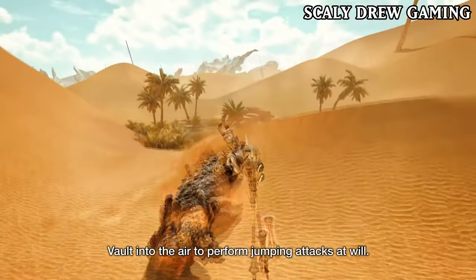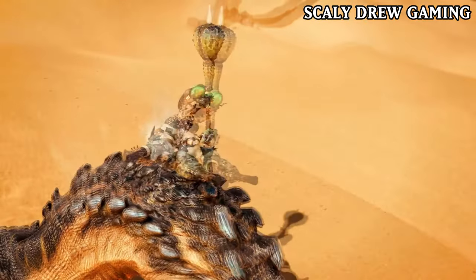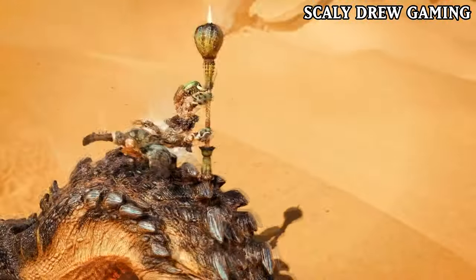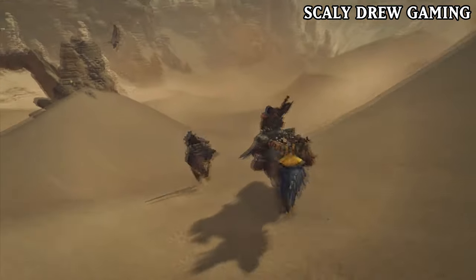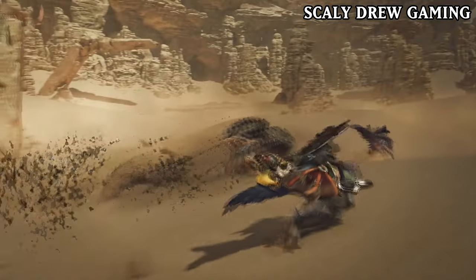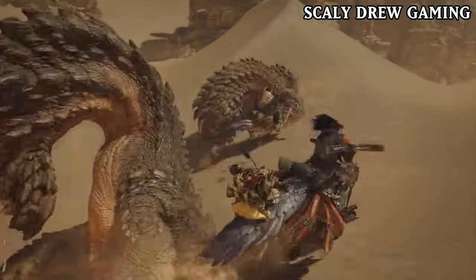The Insect Glaive can also latch onto monsters with aerial attacks and do a new attack where the weapon is piercing the monster's hide, and then your hunter spins around while doing this attack, which honestly looks hilarious. But at the same time, I really like this new attack. I'm just not sure if it's a focus mode only move or not. But the glaive looks a lot of fun, just like it is in Iceborne. In Rise, the Insect Glaive was butchered, but now it looks like it will be fun again, and hopefully it will be as good as it was in Iceborne.